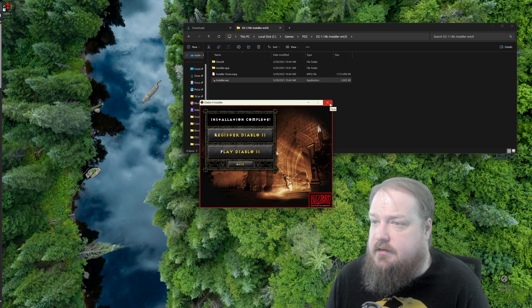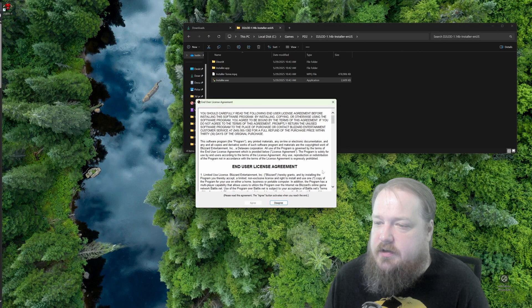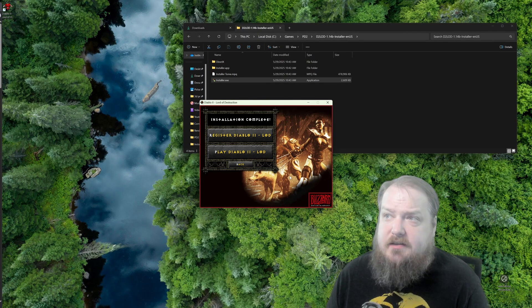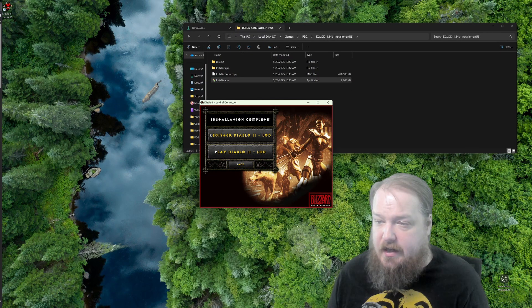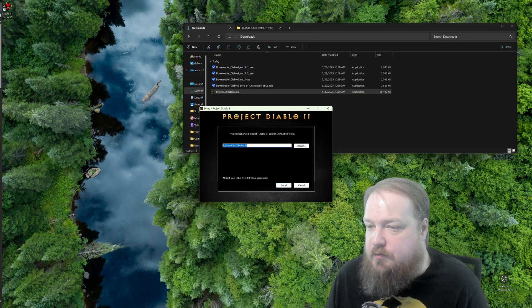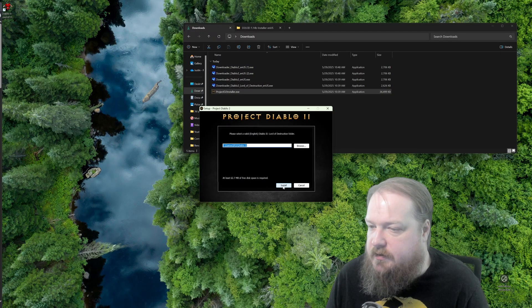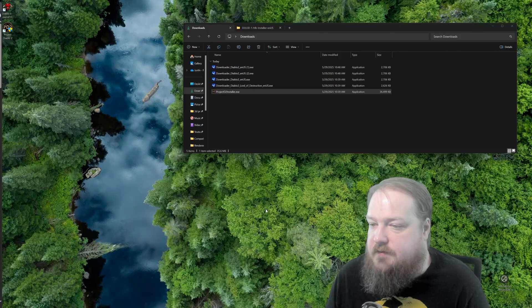But we don't want to play it yet. I'm going to go back and we're going to install the expansion — same thing, same steps. I'm going to click Install, agree, and again with my license key. And this one, as soon as I hit OK on the license key, it already knew where Diablo 2 was installed and installed on top of it immediately. Again, we don't want to play immediately. Now we go back to the downloads and run the Project Diablo 2 installer. This is where you point it towards your Diablo 2 install folder, which I put in a Project Diablo 2 folder. It'll prompt you to create your account again if you have not — I already have one so I hit No.